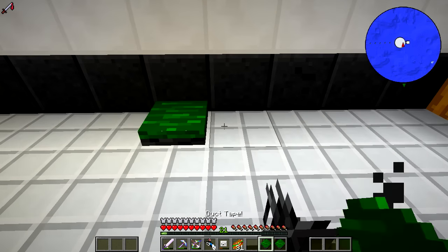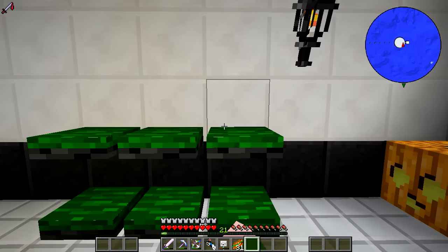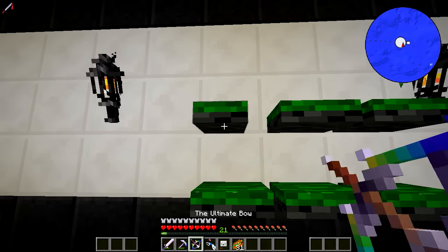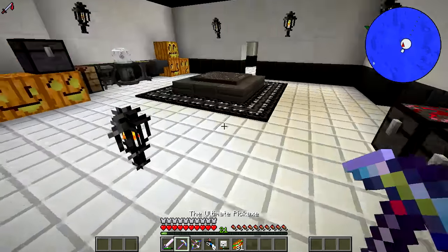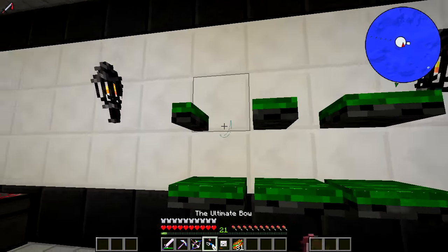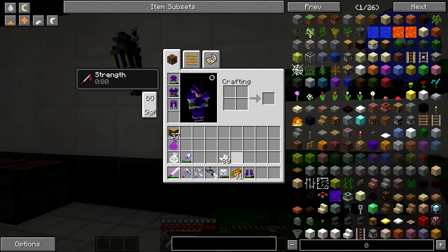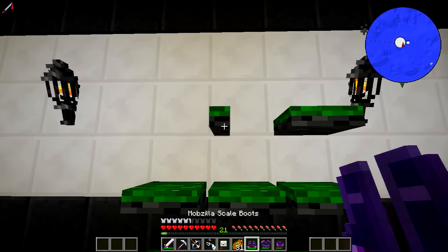I wanted to get some duct tape and plop it down so I can repair my armor, my sword, and my other weaponry — just in case — because I don't want this to break on me when I'm trying to use it. If you guys don't know, this is duct tape: its exchange value is 108 and it repairs any item you throw at it, even my club. Let me get this stuff repaired and we should be good to go into the danger dimension.